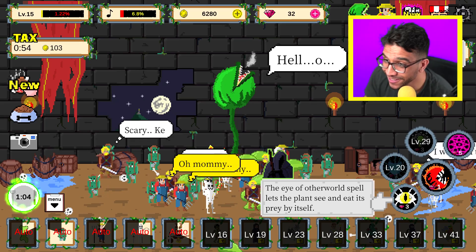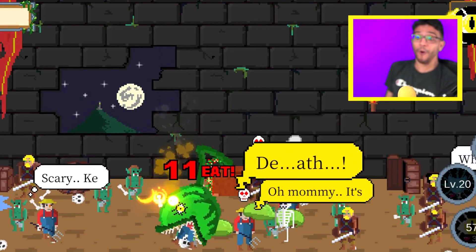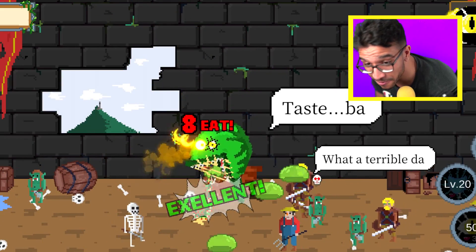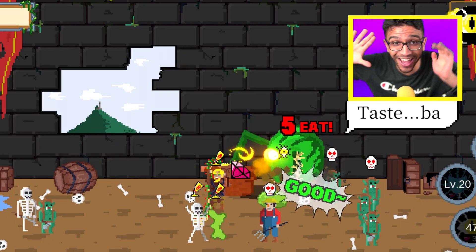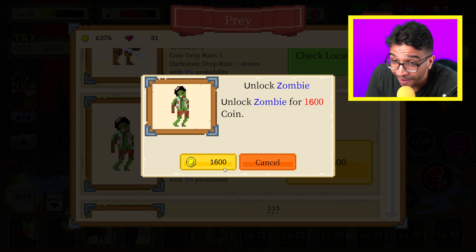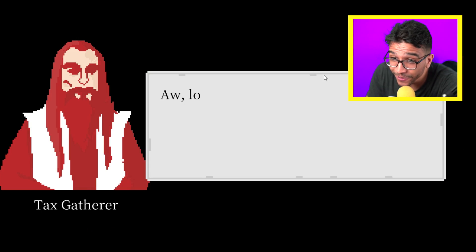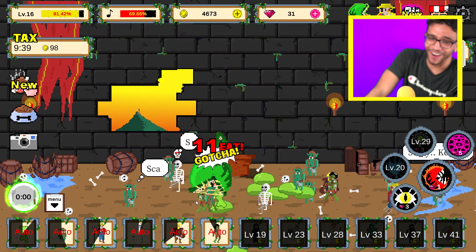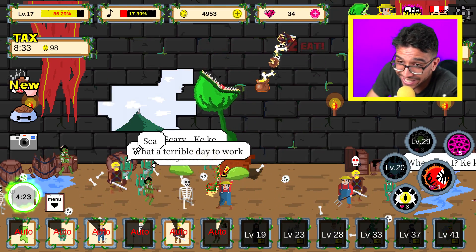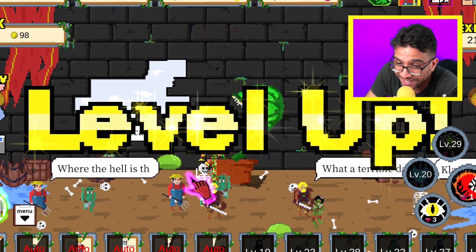Let's go and use this ability right here. Come on — we actually got eyes right now! They actually stay for 60 seconds, which is really good because we don't have to do anything right now. We can also unlock a new type of prey — the zombie. How much experience do we get from that? 1.2. We don't have any eyes anymore. We're almost at level 18 — come on, easy. We just leveled up!